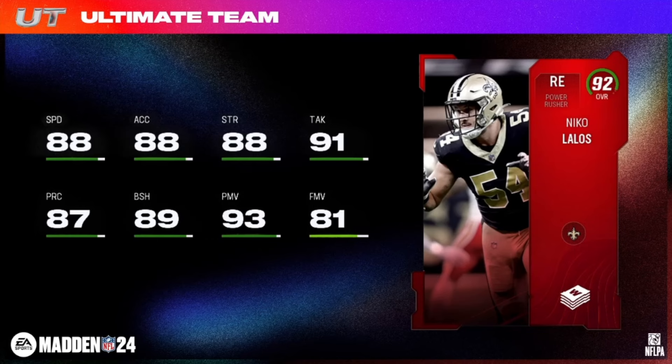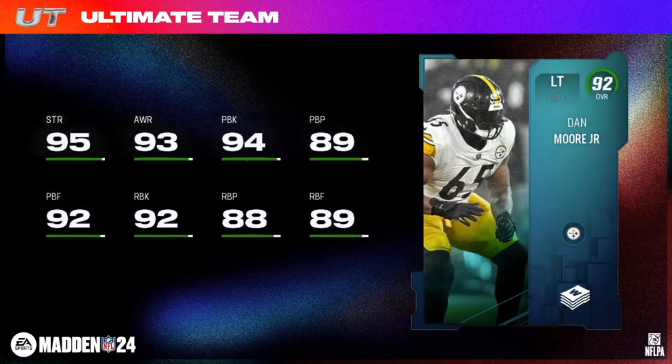Your Weekly Wild Card High Elite Heavyweight here — Dan Moore Jr., 95 strength, 94 pass block on the 92 overall agile left tackle. 6'5", 315 pounds, Steelers and Kems for Dan Moore.